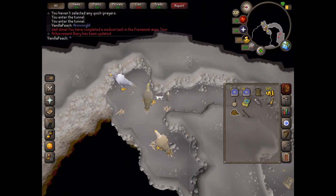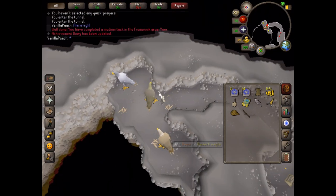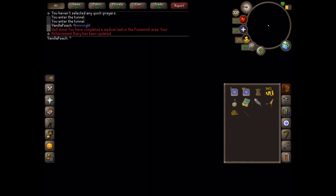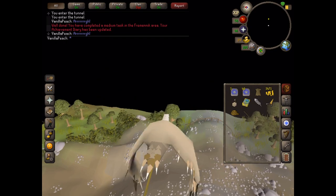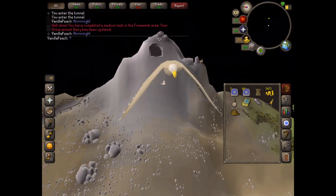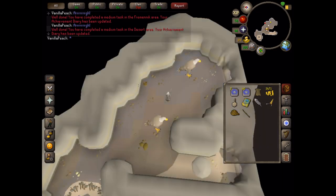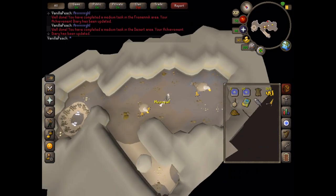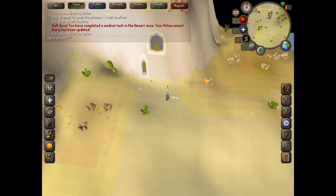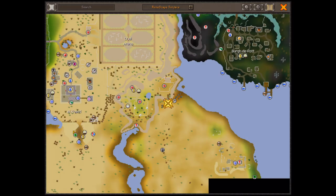Let's try it with this Eagle, which is the Desert Eagle. That will also give us one of our Achievement Diary achievements. It looks kind of cool as well.